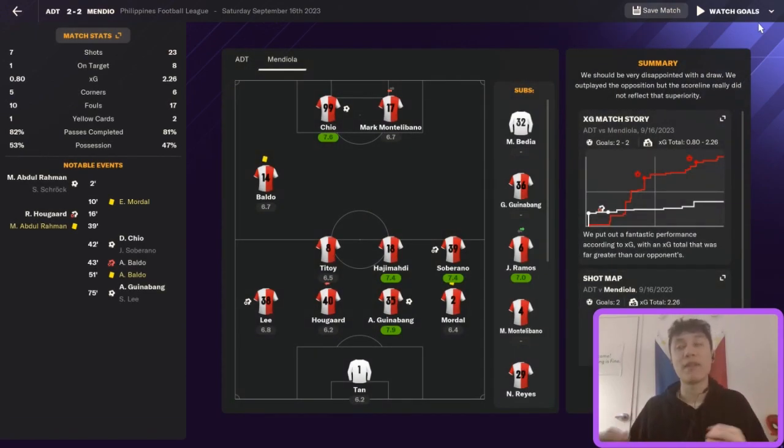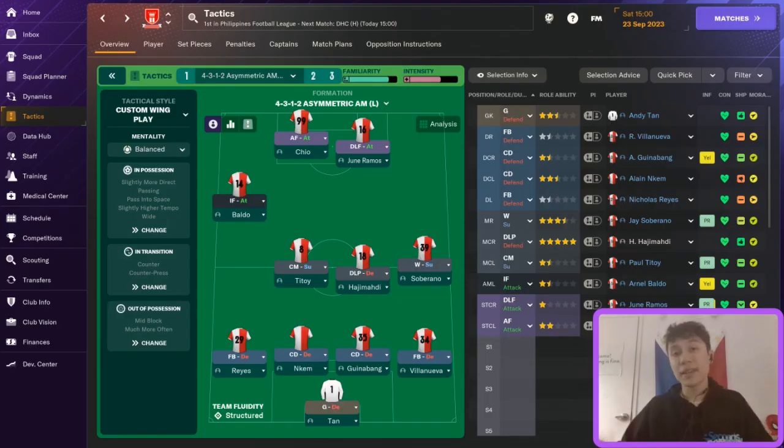That's everything for this lower league tactic video. To summarize: my main recommendations are to set up something where you win turnovers through triggering the press often, counter-pressing and countering, then taking advantage of those turnovers by playing at a quick tempo and a direct style. Combine all those things into a formation that works well for your team and that should help you be very successful. I hope you found this helpful, I hope you're doing well in your lower league saves, and I'll see you all in the next video.